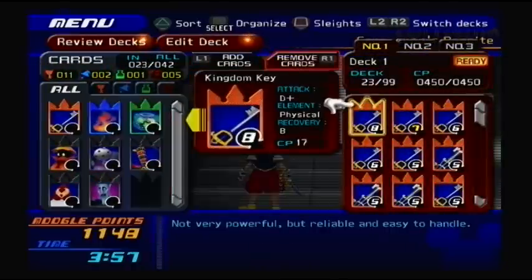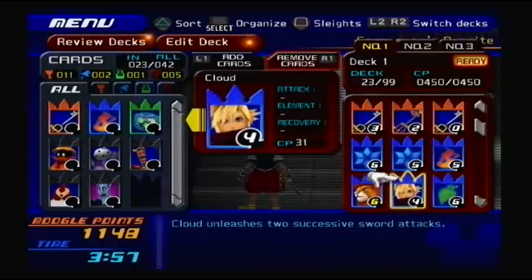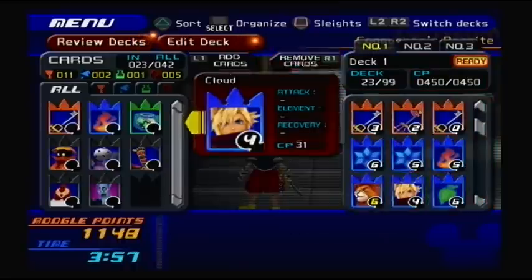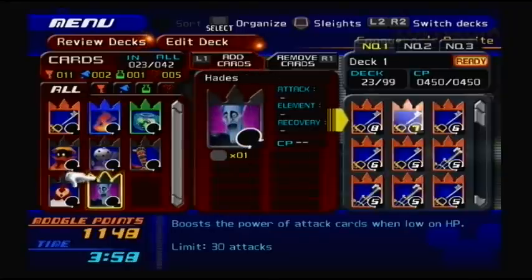Now we're going to go on to a new world. I believe I'm going to go to Agrabah, but I wanted to show you guys the couple of new cards I got. I took out two weak attack cards to put room for this Cloud Summon card, which gives you two good sword attacks and costs 31 CP, so it's a little expensive but I think it's worth it. And then a high potion I got from defeating Cloud — it quick reloads all attack cards, which is pretty nice. And then Hades boosted power of attack cards when low on HP, which is actually a really good enemy card, but I just don't like being low on HP.